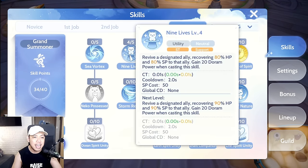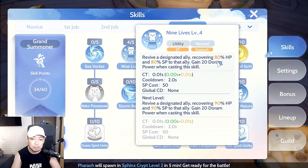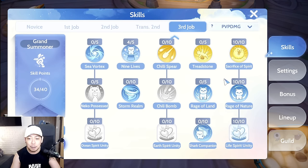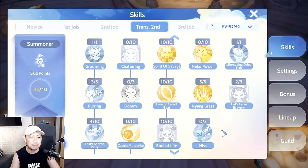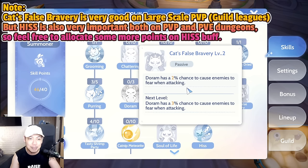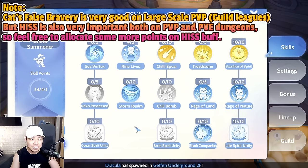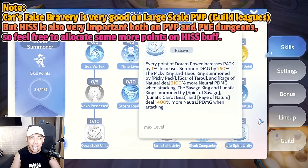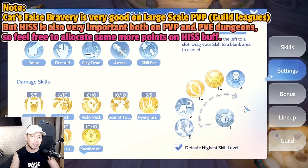For the Grand Summoner PvP tree: Nine Lives is reduced to Level 4, so resurrect gives 80% HP instead of 90% — still good, but that saved skill point matters in PvP. That point goes into a skill giving a 2% chance to cause Fear when you attack enemies, which is handy. We still keep Sacrifice of Spirit, Rage of Nature, and Life Spirit Unity.